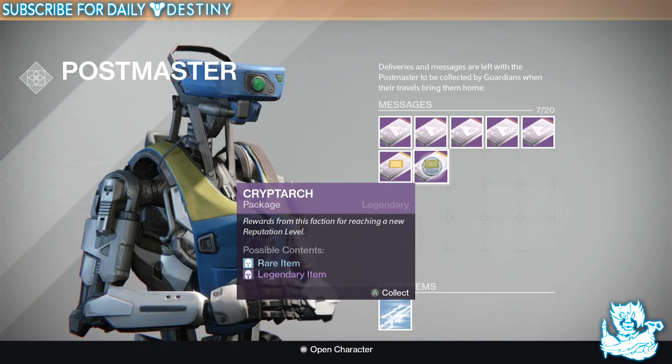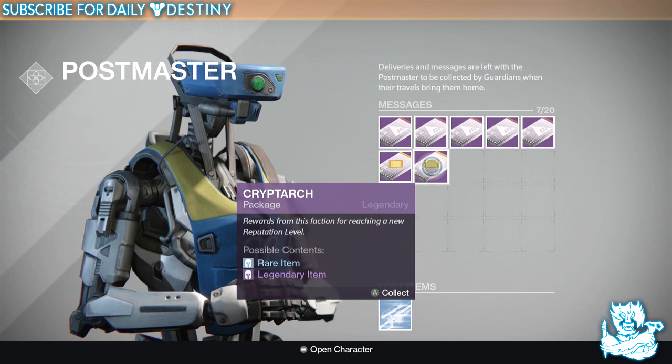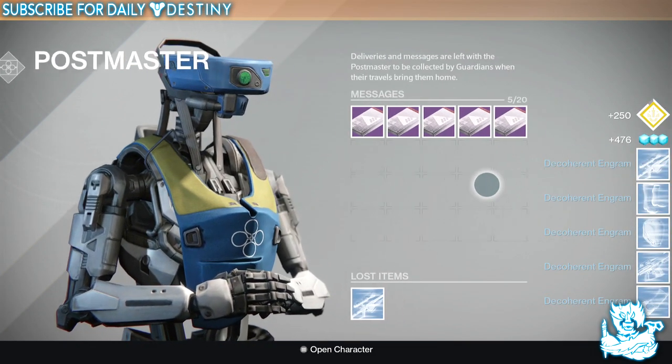Let's start with the crypto packages - ignore my phone going off. By the way, if I get any legendaries I'm going to save them to open on my Titan, because I need legendary gear for him. And it's just blues - just three more blues.